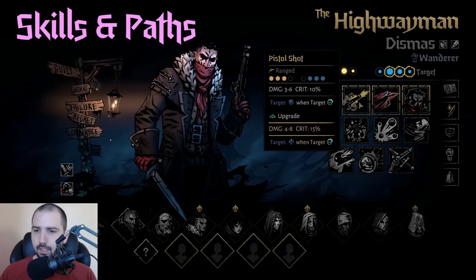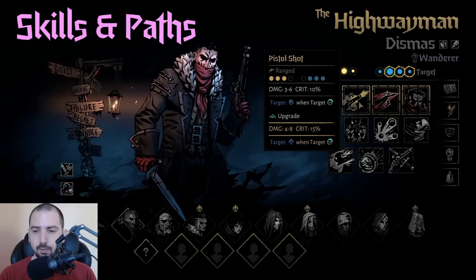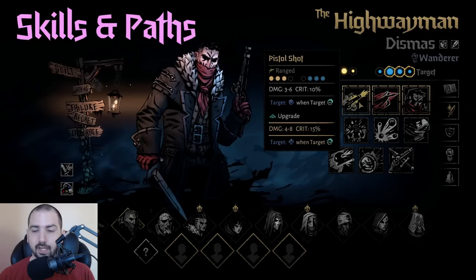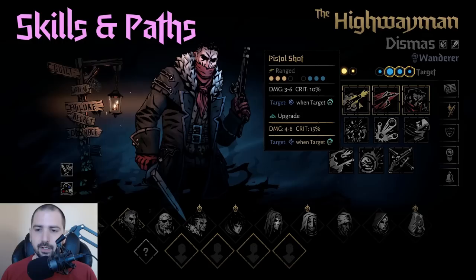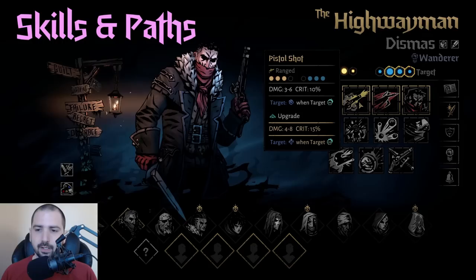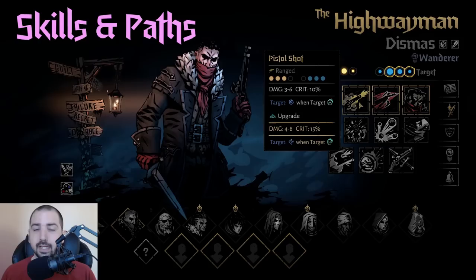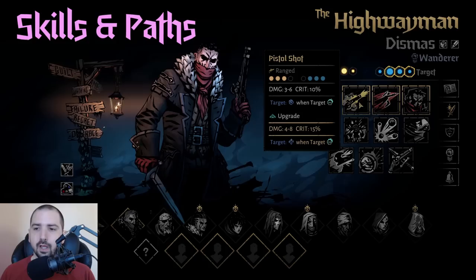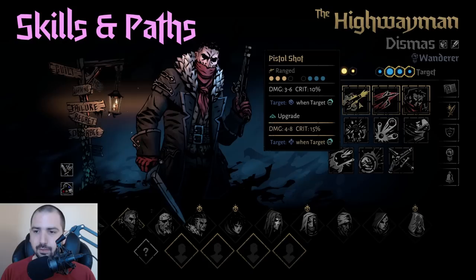Next up is Pistol Shot, which is kind of ridiculous. When it's upgraded it can stun a combo target. When you combine this with Take Aim — which gives him a guaranteed crit token — he has a really good chance of stunning most things. When you critically hit something, the chance to apply bonus effects like stuns, damage over time, and debuffs increases by 20%. So if an enemy has 40% stun resist, if you Pistol Shot them with a crit their chance to resist is only 20%, making Pistol Shot a really good ability if you have consistent combo generation.